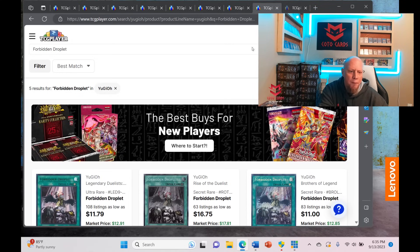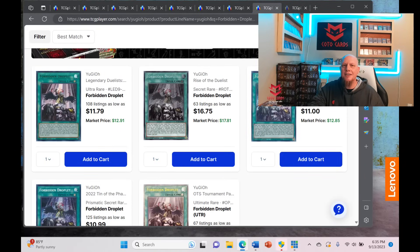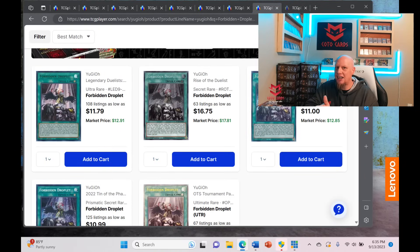Forbidden Droplet is a great card that will come back into the meta once Cashtira is gone, but I would not be buying it until after the Rarity Collection drops. Chances are it's going to be reprinted in seven different rarities, which will kill the value. You'd be wasting your money buying it now.